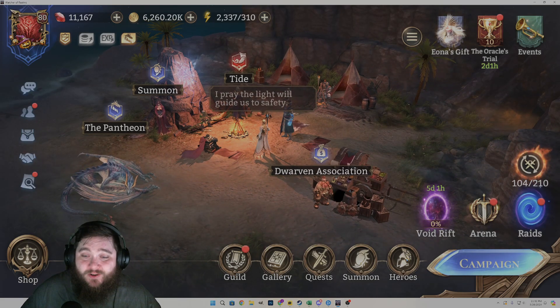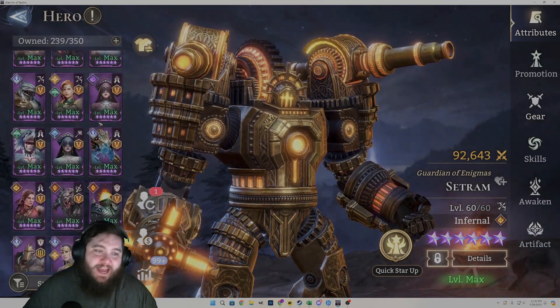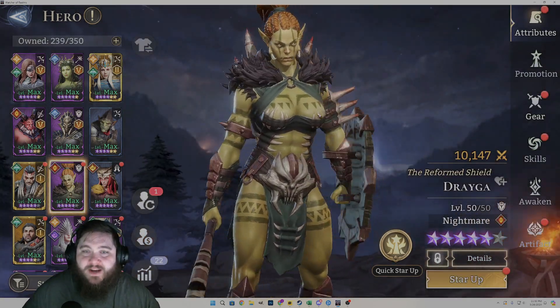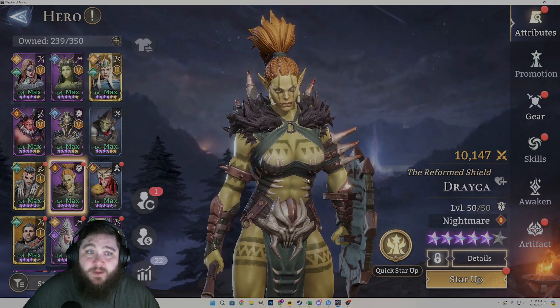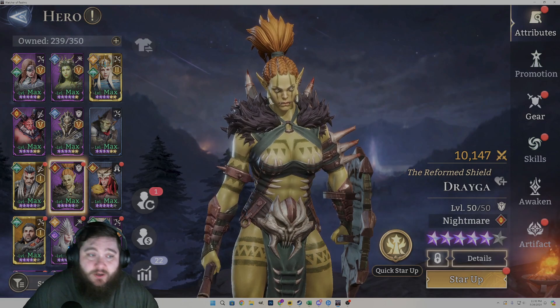We're going to be talking quickly about where we are so far on the event and kind of see how our progress is going on the Crotor Fusion. First things first, guys, we do have our first copy of Draga. We actually had this in the last Fusion checkup event, so this is not super surprising. But we have one-fourth of the Fusion actually completed and ready to go, which is exciting.